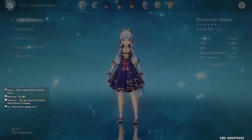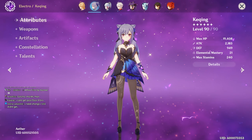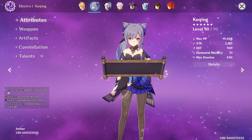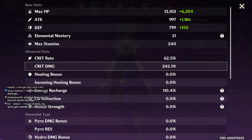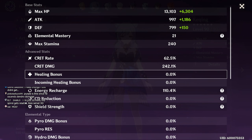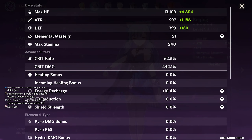Double crown — not bad. Level 90 Keqing, about 2200 attack, 62 and a half crit rate over 242 crit damage. ER is okay. She's got 61 electro damage.